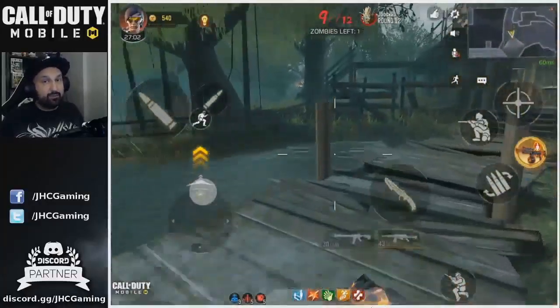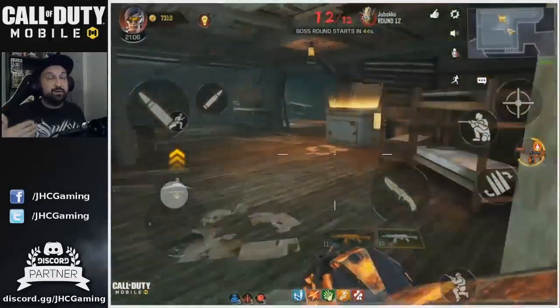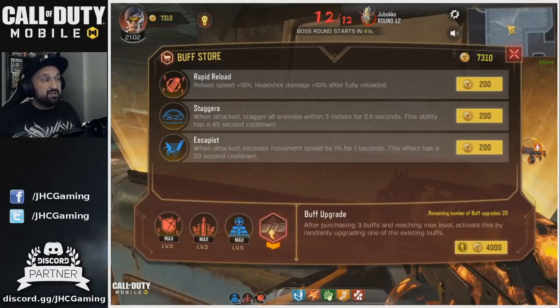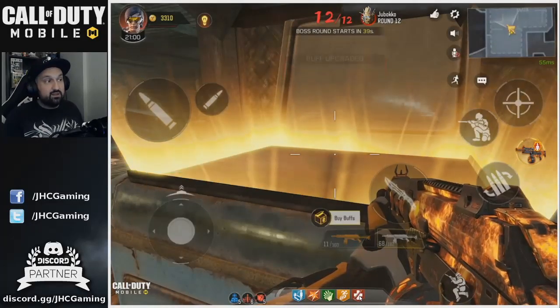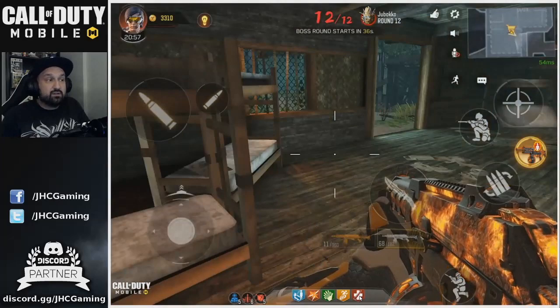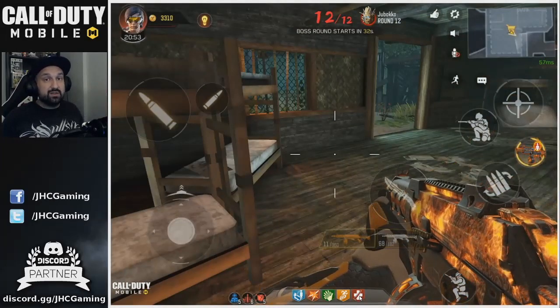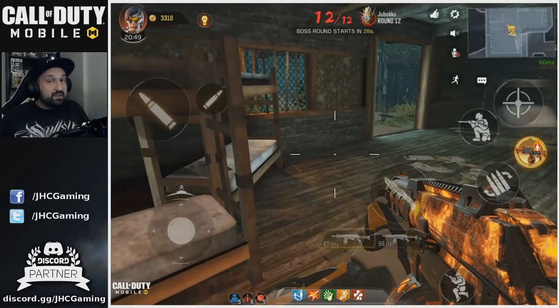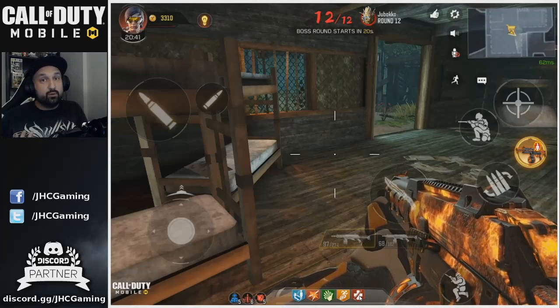Once I finally got juggernaut my timer was at about 13 minutes. The rest of the game was clearing the final rounds as fast as possible, and it took me 19 minutes to get to the boss fight without the ray gun. A lot of things could have been better — finding the cogwheels faster, having the ray gun early, and not wasting time searching for good perks.